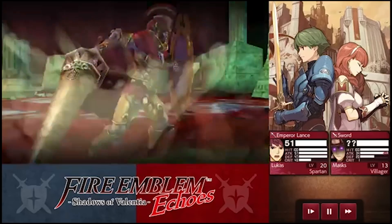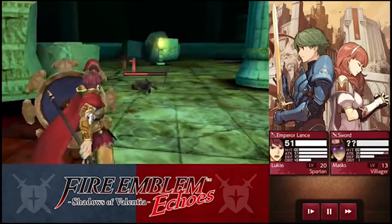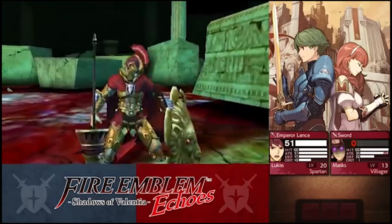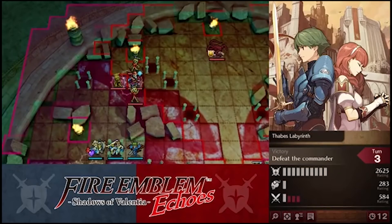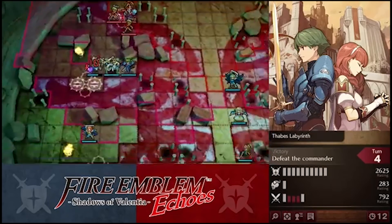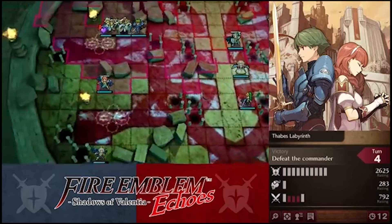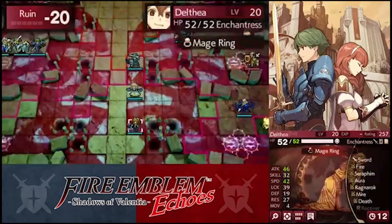Finally, let's take a brief look at Fire Emblem Echoes: Shadows of Valentia. The game's DLC added overclasses — they were all part of the normal class promotion lines and added another tier above them. They were very powerful and allowed your units to level even further than before. Taking all of this into account, what will we see in Three Houses? Let me know in the comments and we will go over your thoughts on tomorrow's video. Thanks for watching and have a great day.